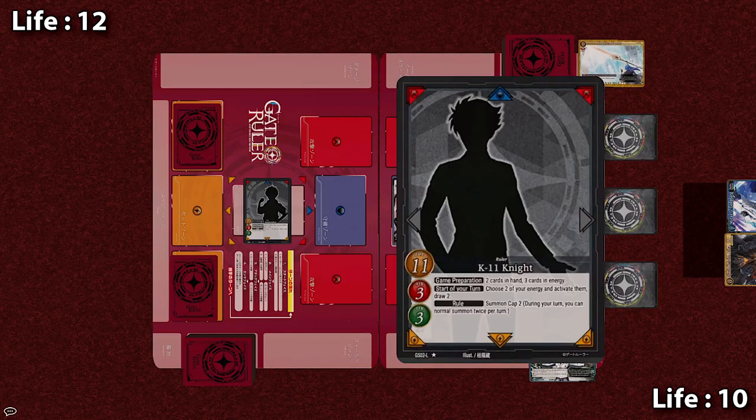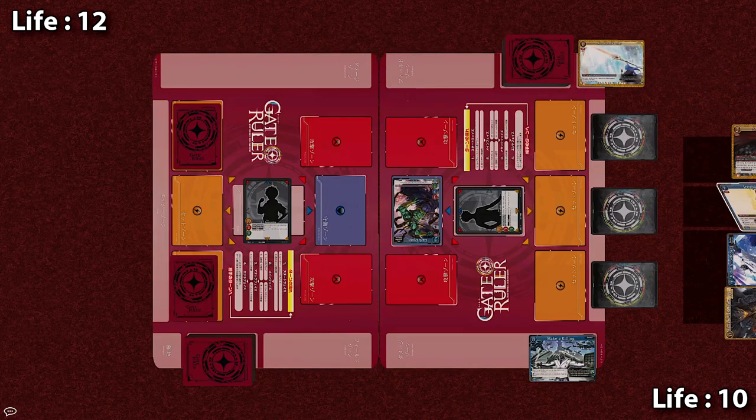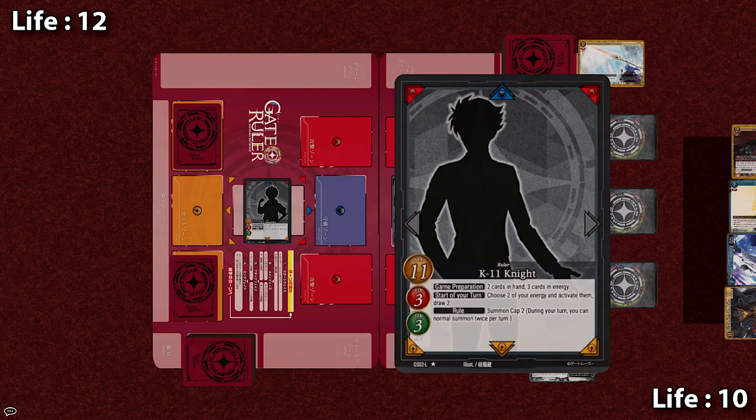As the Knight, at the start of my turn, I can make 2 of my energy active, but of course this isn't necessary during the first turn. After that, I draw 2 cards, but if the Knight goes first, they only draw 1 card during the very first turn. Also, if I could direct your attention to the rule tab, the Knight has a summon cap of 2, so he can only perform a normal summon twice per turn.